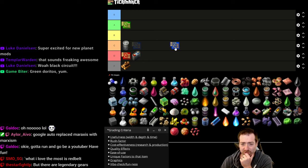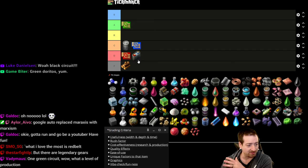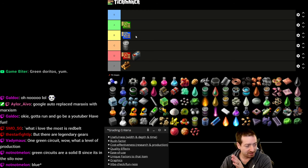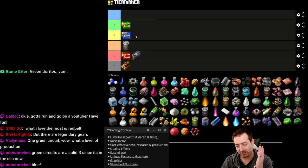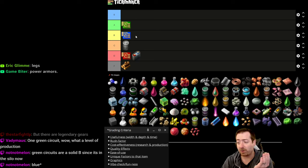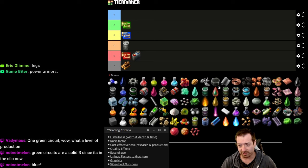Blue chips solidly deserve B tier. They're really expensive — that's a knock on them — but they look the coolest and go into all the coolest recipes. Once you have blue circuits you can make portable fission reactors, exoskeletons, tier-three modules, power armor, and all sorts of cool stuff. So B for blue.